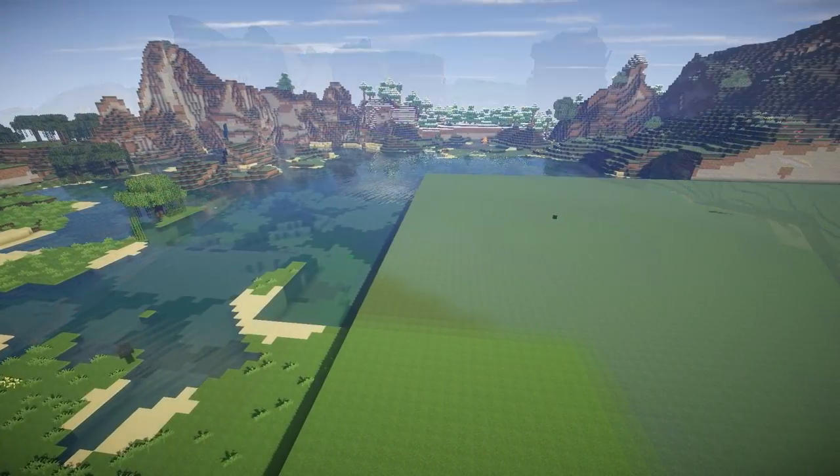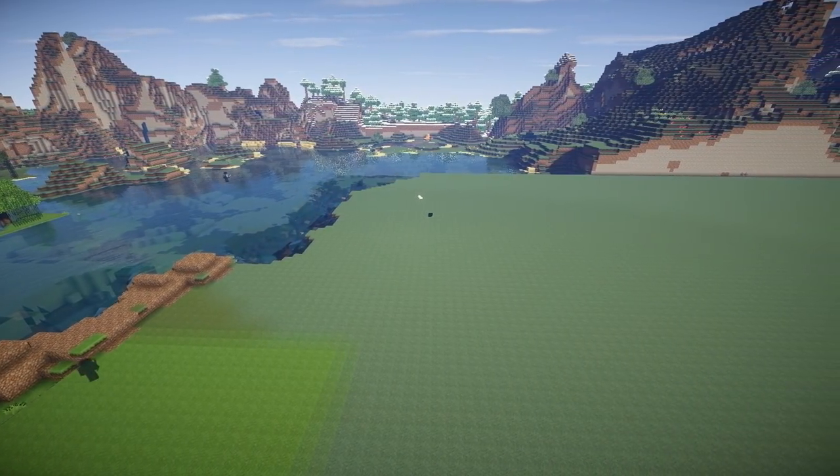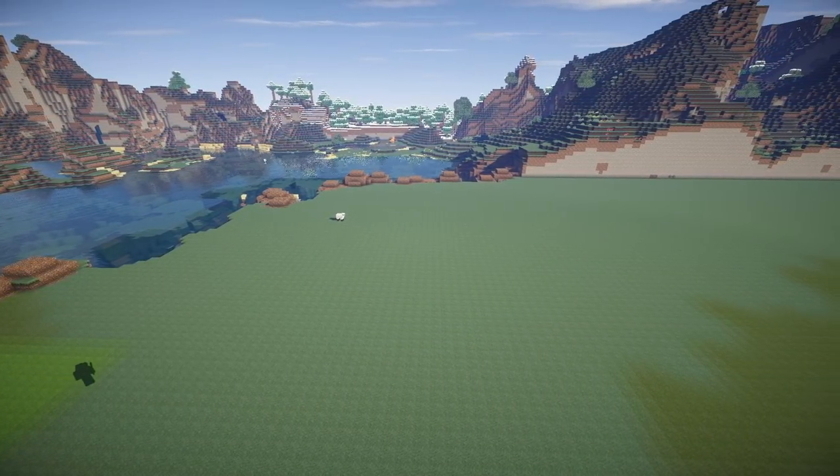So the first thing I did was I dragged a big square and turned it into air. And now it was time to come around to the edge of the selection that I'd made and trim up the edges.